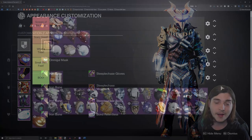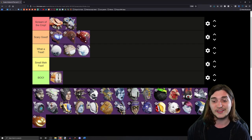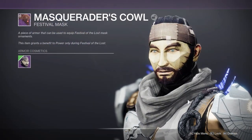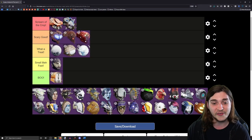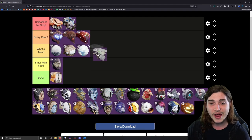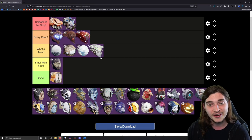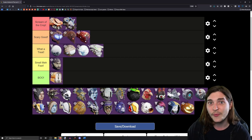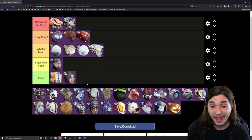Next we have the Drifter. Most of these NPC ones — I'm going to be honest — I do not like the ones that are supposed to look like human faces. A lot of them are done really poorly. Their proportions seem really off in the Drifter one. The Mithrax one is done a little bit better, so I'll put it in What a Treat, the middle tier. The Anna Bray mask is the worst mask.